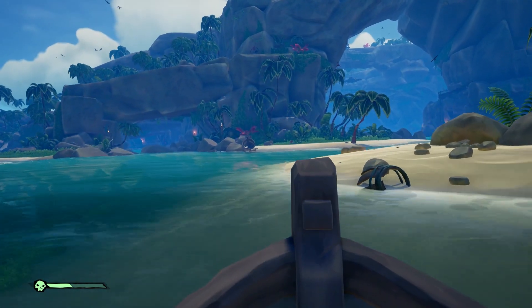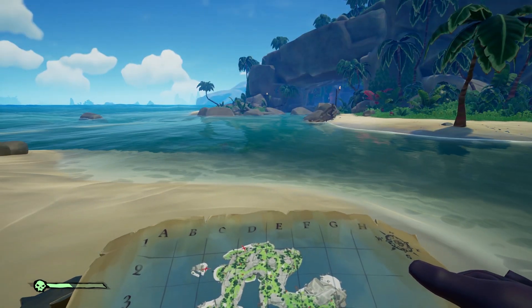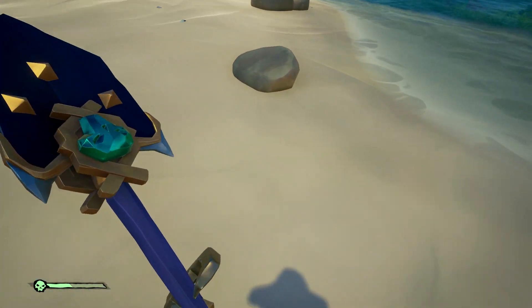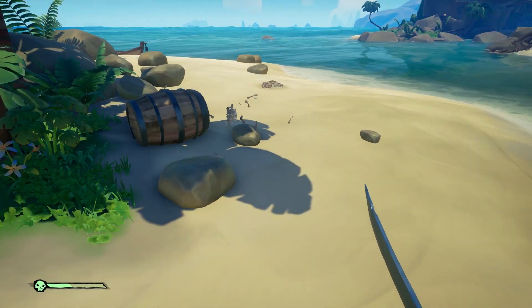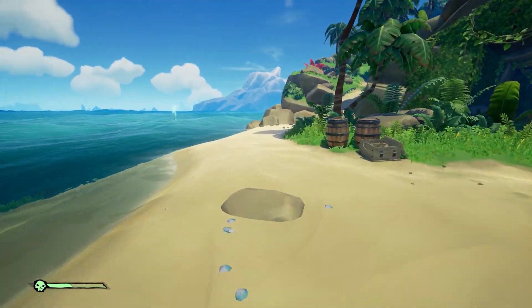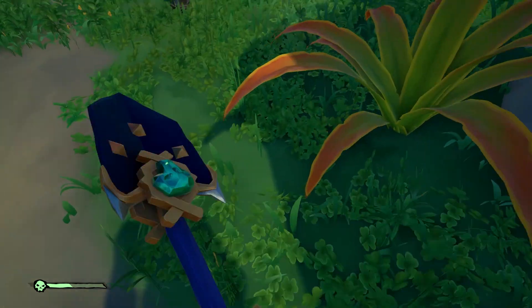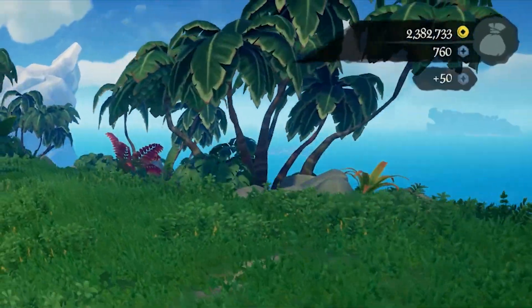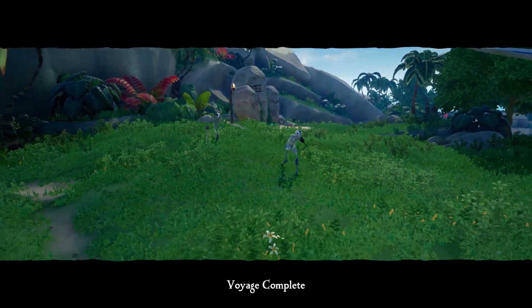We are at Thieves' Haven — time to find these chests. Facing north, we're actually very close to one already. There should be one right here — it's a Chest of a Thousand Grogs. Chest number two, also a Chest of a Thousand Grogs. And the third chest — also a Chest of a Thousand Grogs. If it's all three Chests of a Thousand Grogs I'm probably going to leave them since I don't really need them. But there are our 50 doubloons in the corner. We only spent five doubloons to get 50 — pretty good ratio.